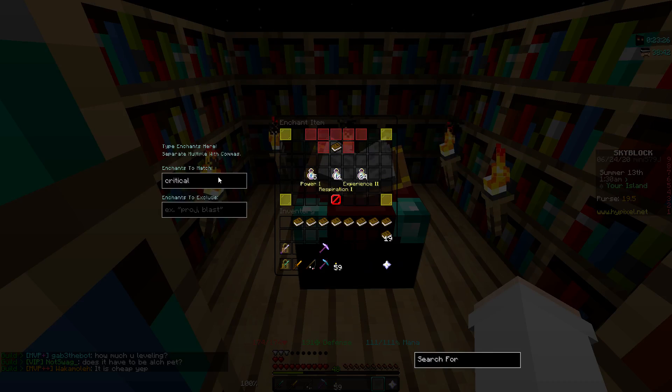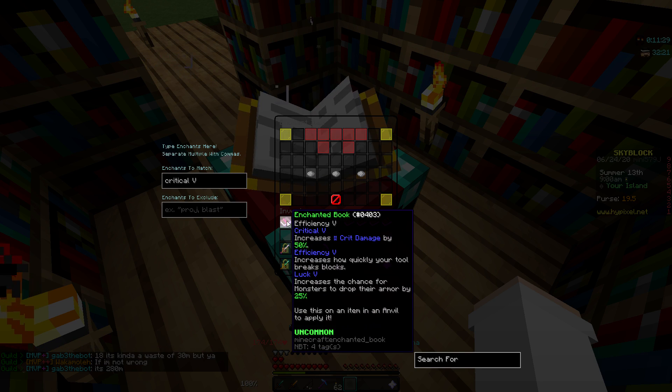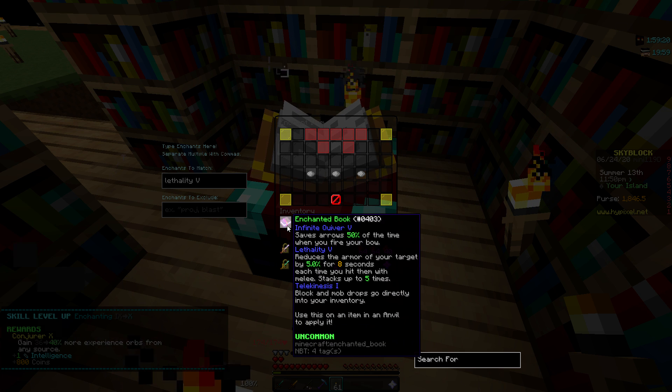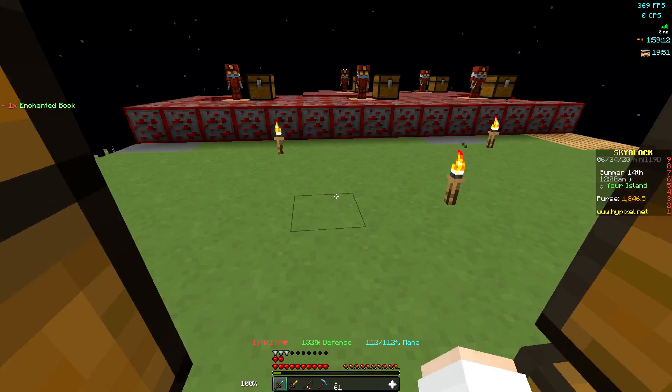So I'm going to go ahead and retry for Critical now — I'm going to make sure I put a 5 in there this time. Finally, it took forever to get Critical. Please don't put anything bad on it. Good, there's nothing bad. Now I'm going to go ahead and go for Lethality. There we go — Lethality 5. It actually came with Telekinesis too, which I'm going to need to get anyways. I think that's going to be it for all the ones I enchant for.